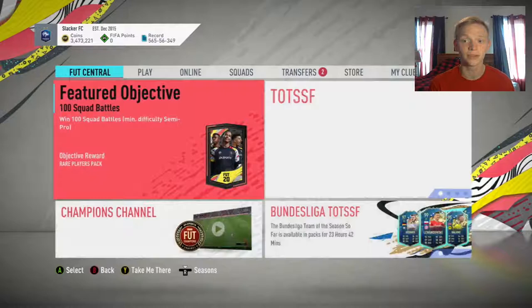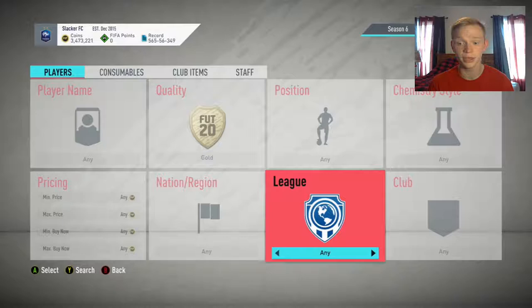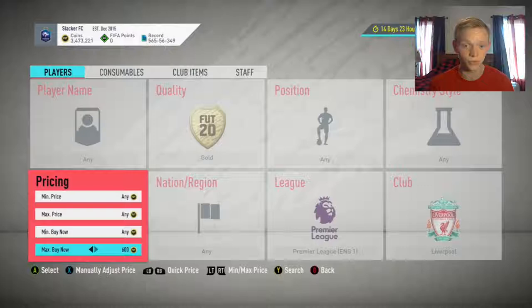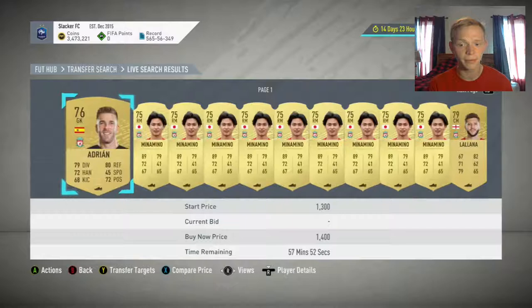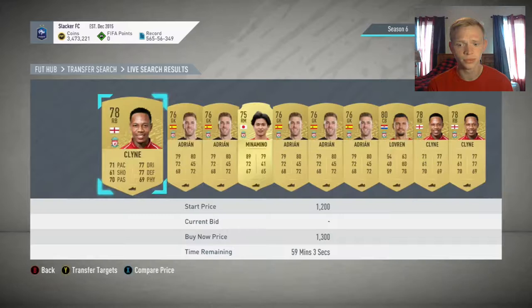Moving into the next one — Premier League Liverpool. The cheapest ones are sitting at about 1,200 to 1,300 coins. You're going to be selling these at 1,200, so I would snipe at about 900. They have a lot of non-rares and low-rated rares like Minamino and Gomez, so you'll be able to pick up a lot of these nice and cheap.